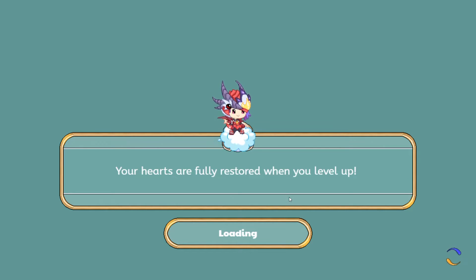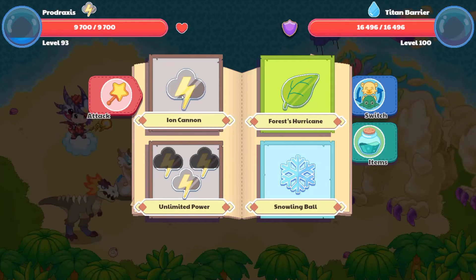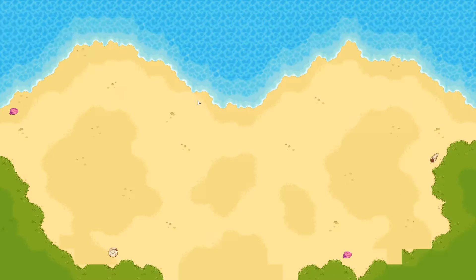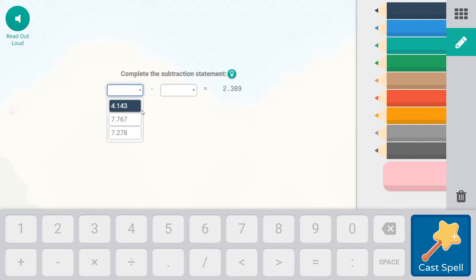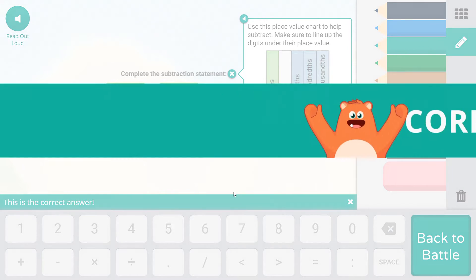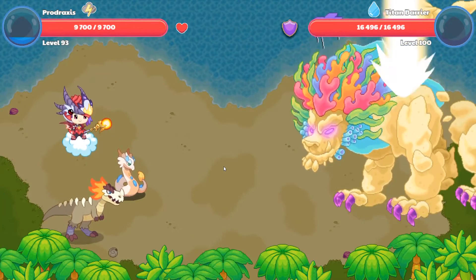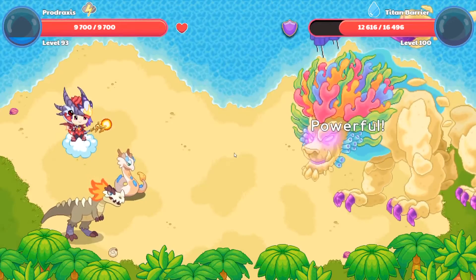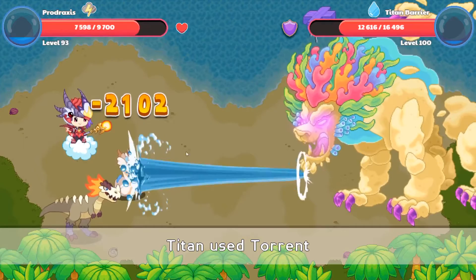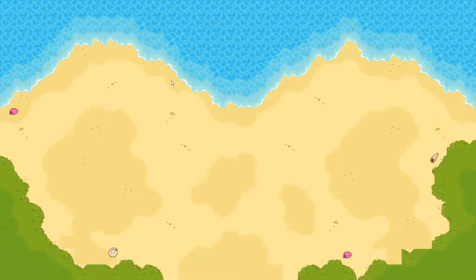Your hearts are fully restored when you level up — okay, that's true. I like how it slithers over to you. It looks like it has odd spells. Let's see — I think this one. Correct! Okay, looks like we're good.